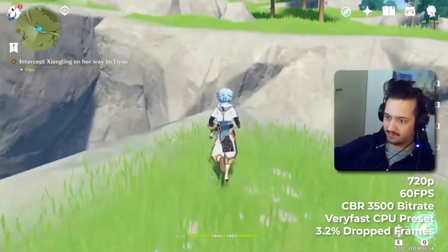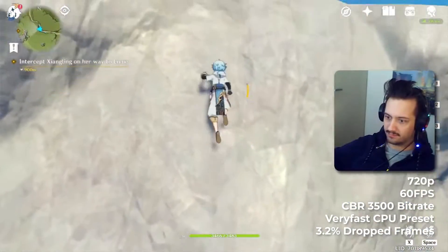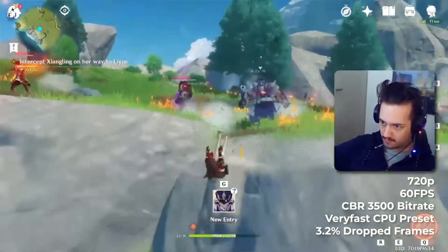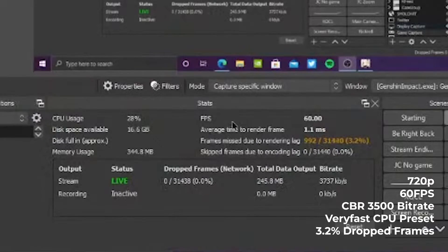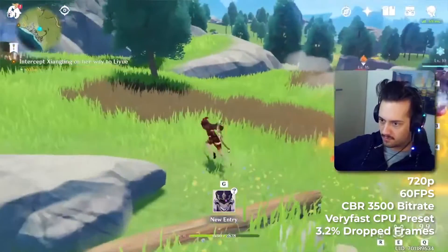Our last option is 720p 60 very fast, and that is just me being dumb at this point. With the success of 720p 30 very fast dropping zero frames, I thought maybe we could keep the CPU usage preset but increase the frame rate. However, that didn't fare too well and we lost a ton of frames as you can see. 720p 60 very fast is not really recommended for Genshin Impact if you're running on a budget, but would definitely be recommended if you have a slightly better CPU than I do.